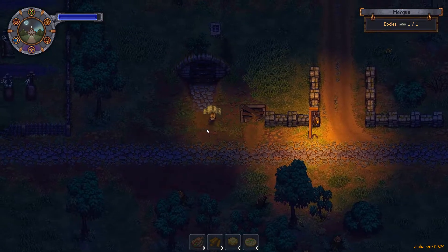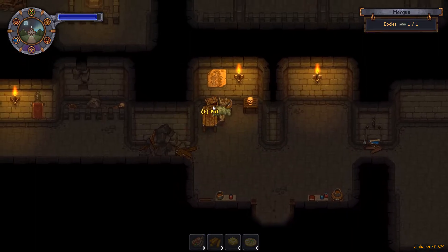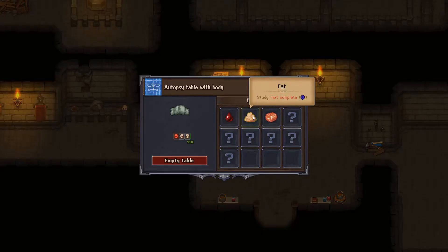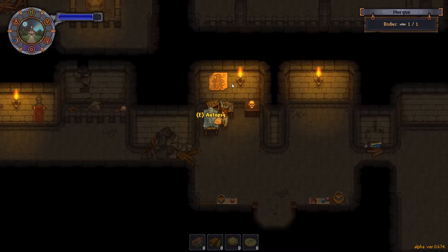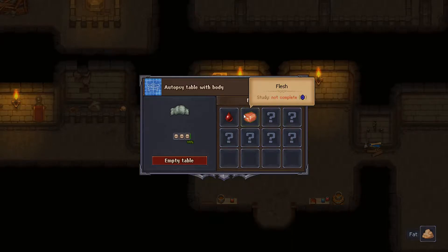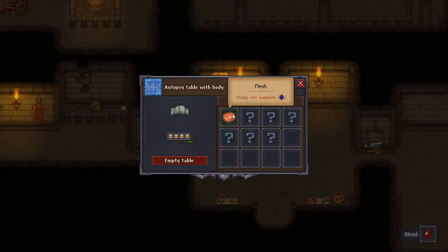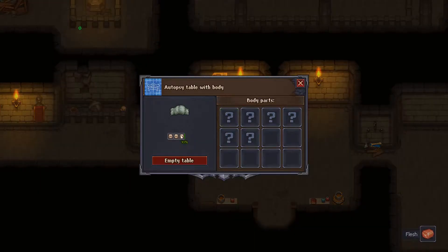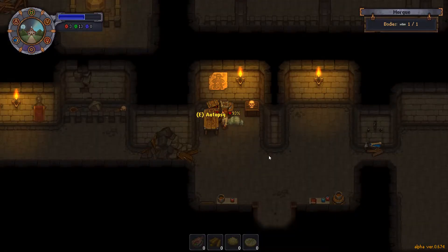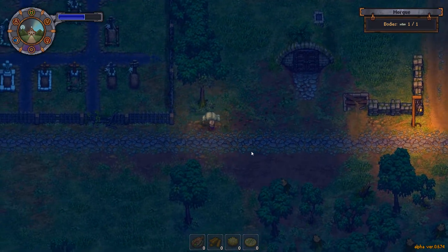Gooey corpse. There we go — that was embarrassing. Autopsy. Let's yank out the fat. And then blood. I can't remember — what did extracting the flesh do? It removes the skull. Can I put the flesh back in? It looks like I cannot.